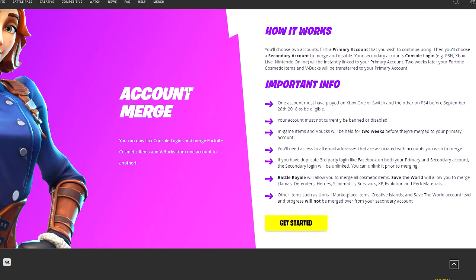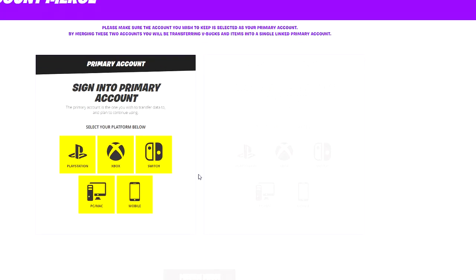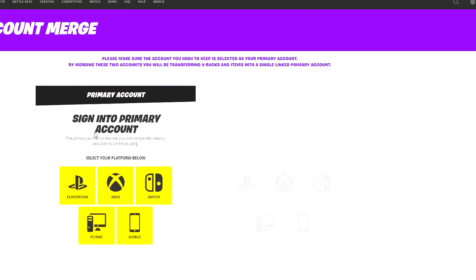Here it is on screen — the account merge feature. You can now link console logins and merge Fortnite cosmetic items and V-Bucks from one account to another. How it works: you choose two accounts. I've already done this — I'll show you what it looks like on my account in a second. You sign in with your main account, then your secondary account, and all the skins and V-Bucks from the secondary account go straight to the primary account.